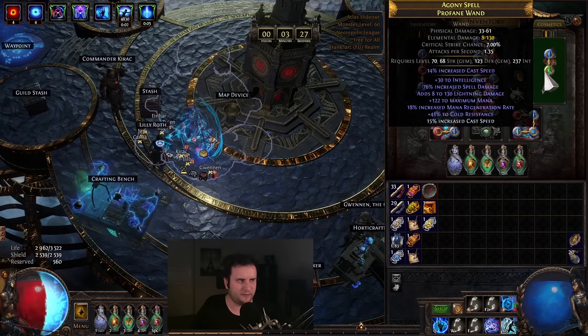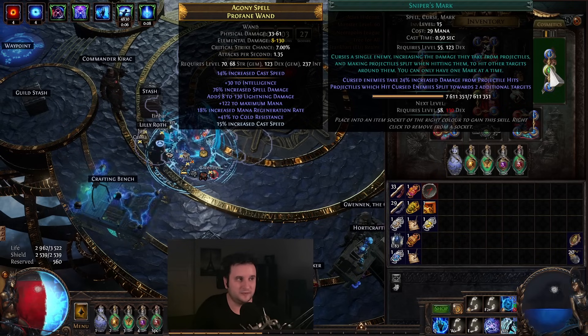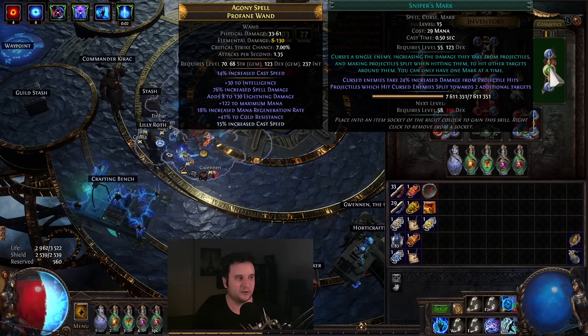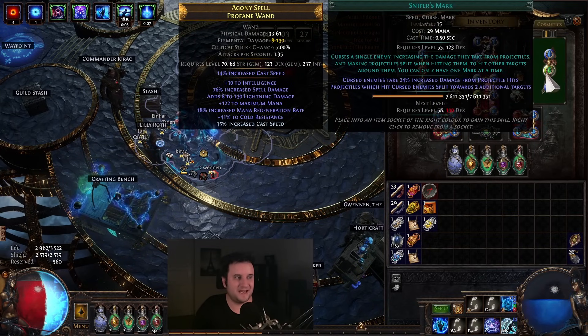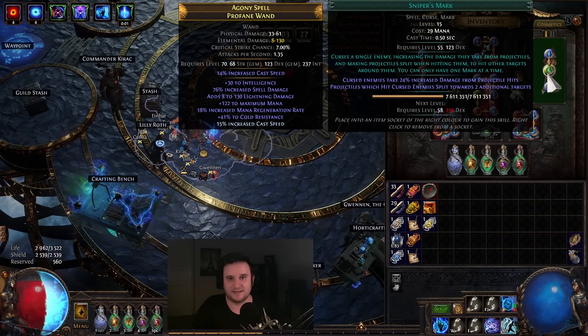I would say always reroll Hexproof. Small note: some people have been saying they have huge dex problems — level down your Sniper's Mark. It's literally the only dex gem you need, however high you can. Once you have Assassin's Mark, that's totally removed and you only need like 111 dexterity. It makes it a lot easier. Leveling Sniper's Mark is like 1% increased damage per level, but that's not worth breaking your bank to fix that dexterity.